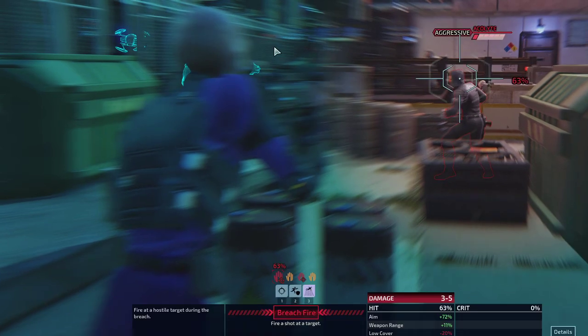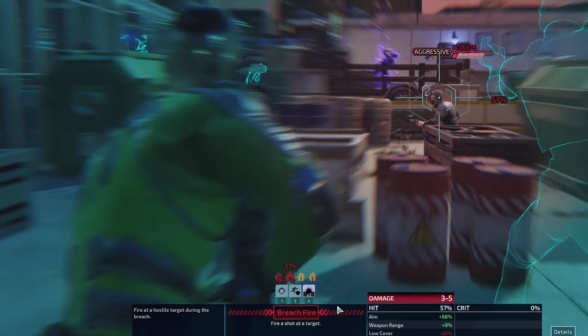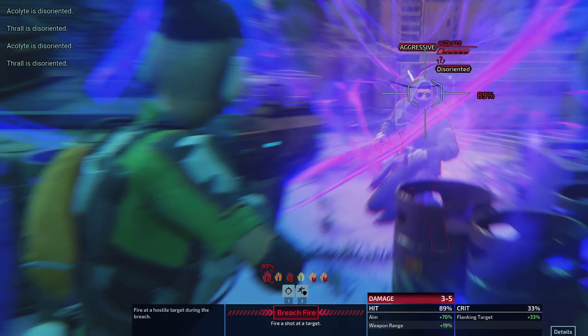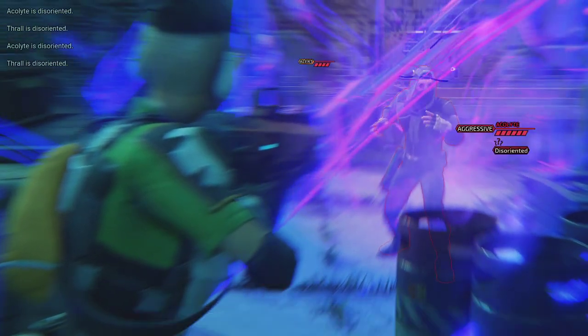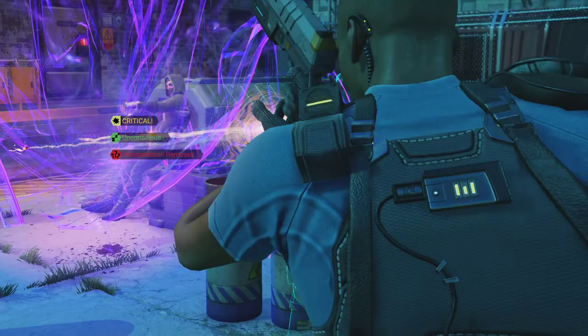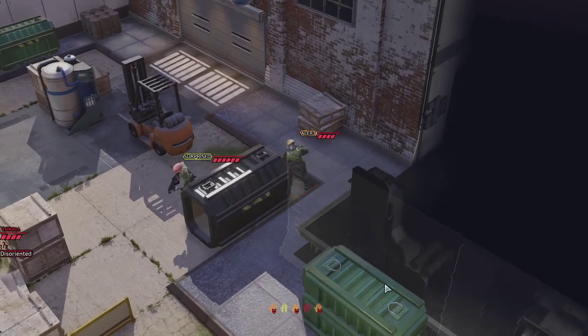We've got two potential enemies taking shots at us. Let's levitate one of them, negating the threat entirely — and disorient everyone, which is even better. Perfect breach fire! Let's get the arcalyte. Good, he's unconscious and everyone else is disoriented.